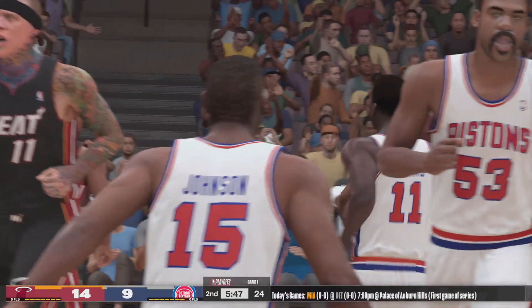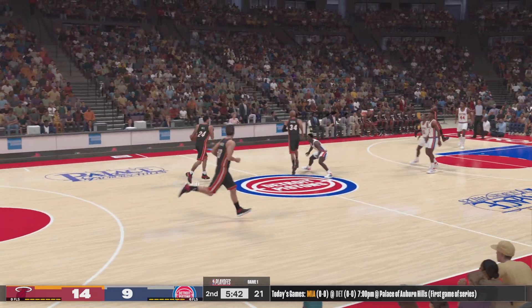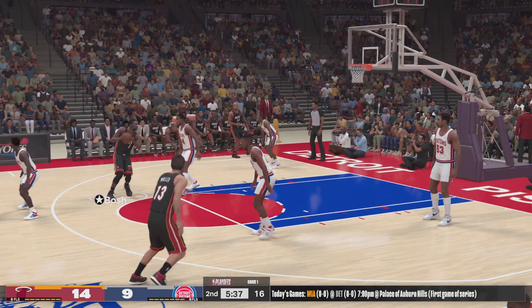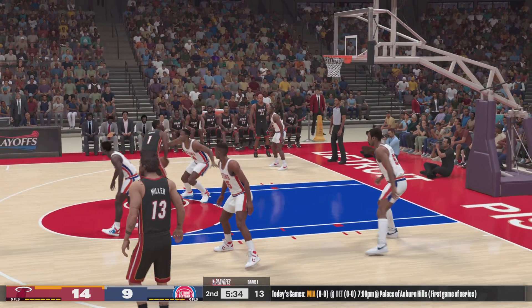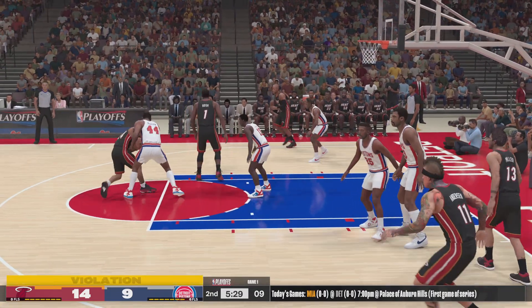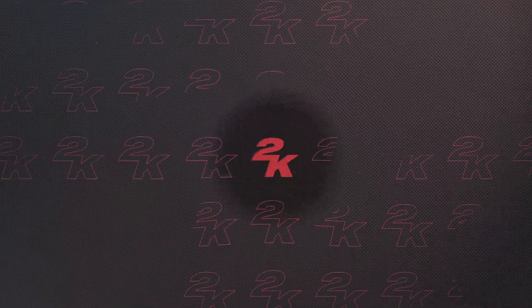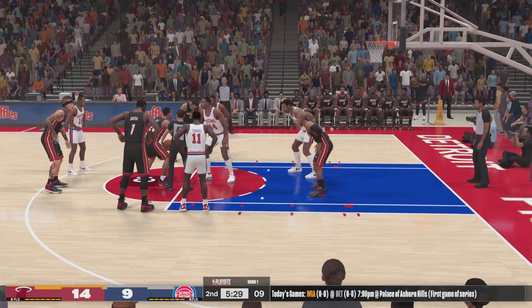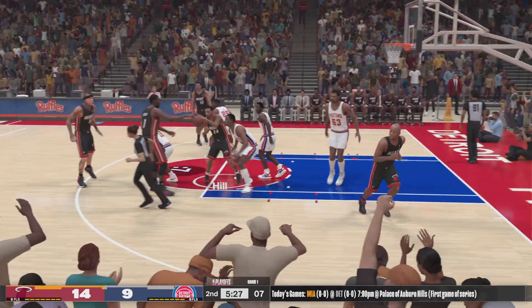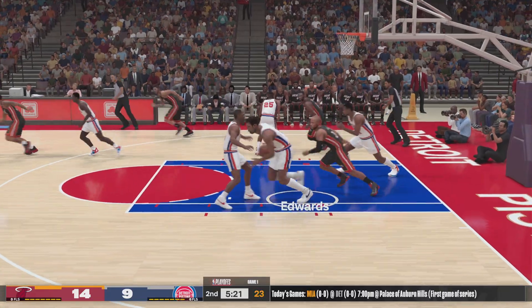That's just tremendous scoring instinct — so fun to watch him work in the half court. Thomas against Hill. Here's Bosh. It's back to Hill — a bit of a battle here for the ball. The official signals a jump ball. Anderson passes to Bosh, the kick out to Anderson — down to five on the shot clock. Allen Edwards with the block.